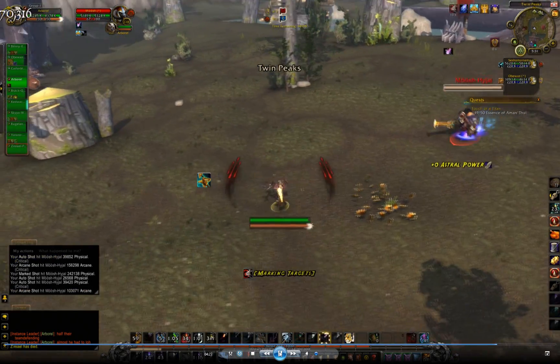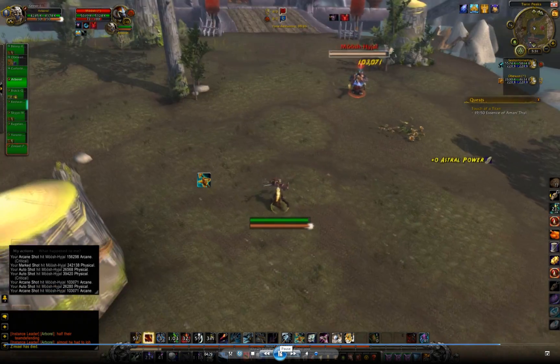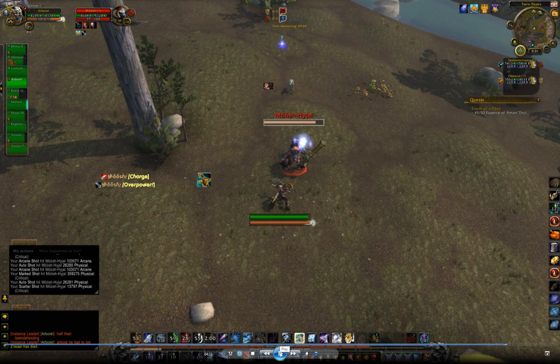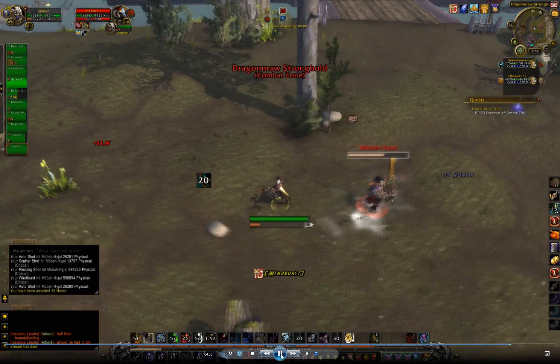I drop a binding shot on him, hoping he would charge again to stun his next gap closer, but he doesn't. I get vulnerability on him and then scatter him mid-charge — I know it was mid-charge because I don't have the snare debuff. That's all just to set up my burst, which I execute.